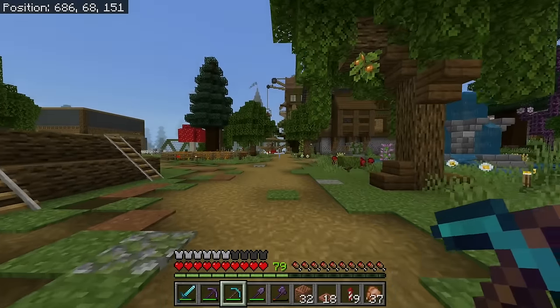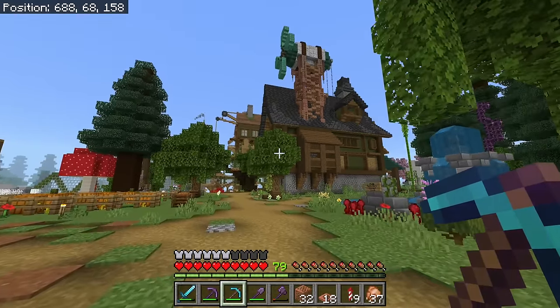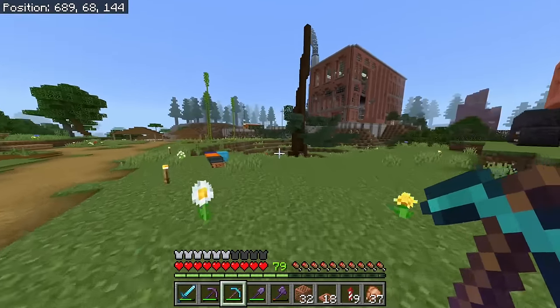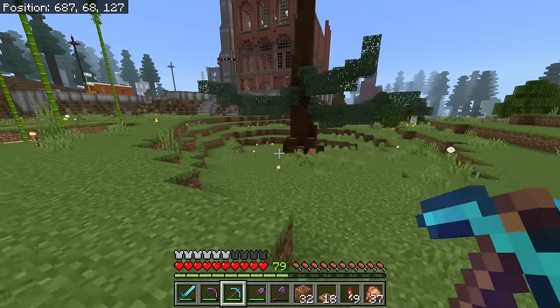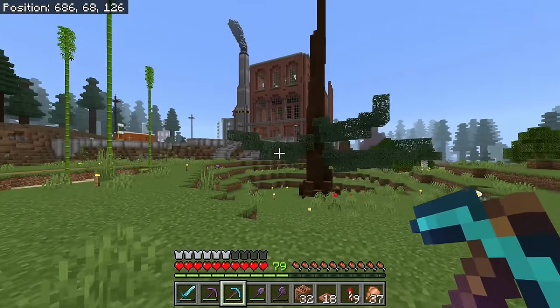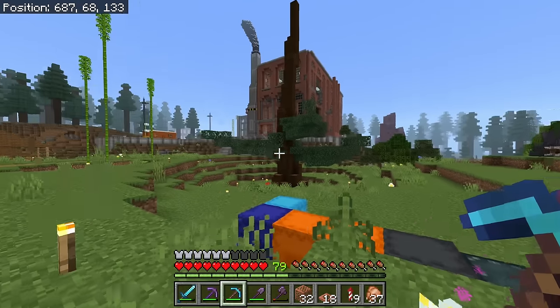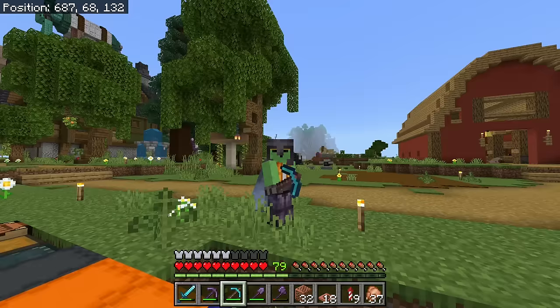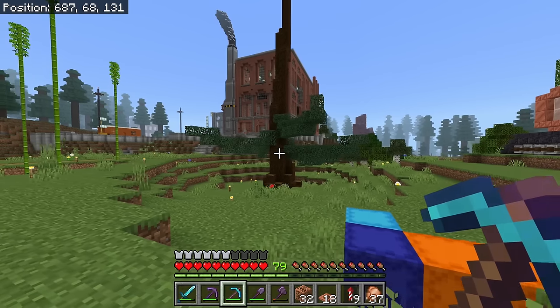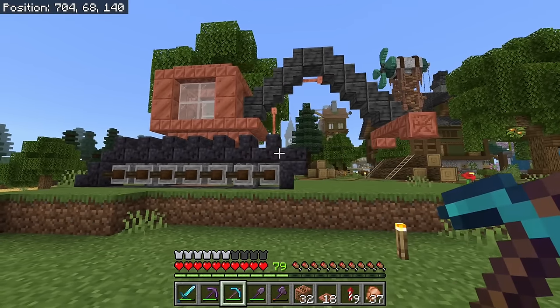Out of all places, can you guess where I'm building my tree? In front of the factory - this has been an empty spot for way too long. At one point I wanted to put water here but I never did, so let's just build a tree here. I had to use a tractor because you can't just plop a tree in the middle of nowhere.